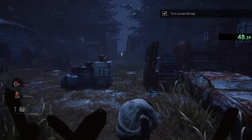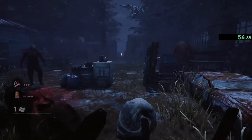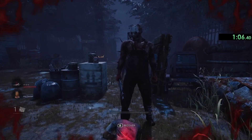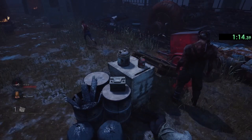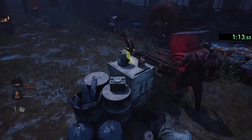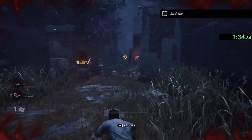I have no idea what triggers this bug or how it even happens, but when you're vaulting to get to the trap and it traps you, the killer doesn't pick you up and just leaves you on the ground — softlocking you in the tutorial, just being a slug for the whole thing. I have no idea what does it, and I could only get it to work once.